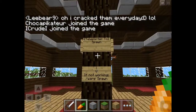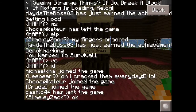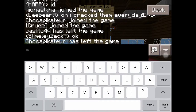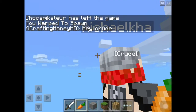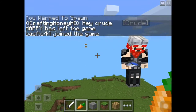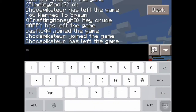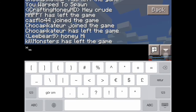So when you join Mindblast for the first time, you will have to execute the command /register and then choose a password. And when you log in at a different time, you will have to use the command /login and then your password. The message will show up when you join if you have to.